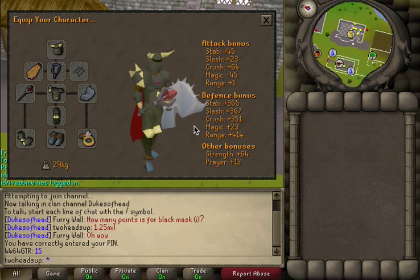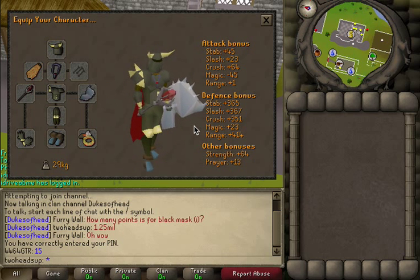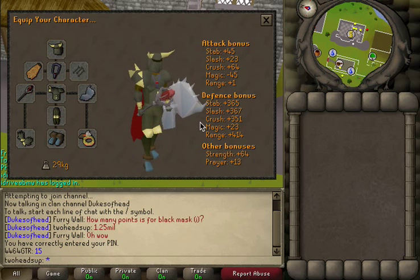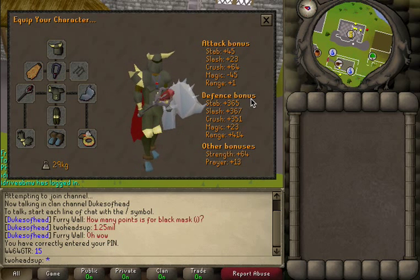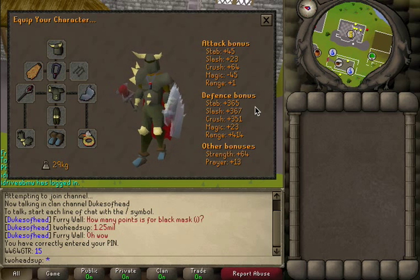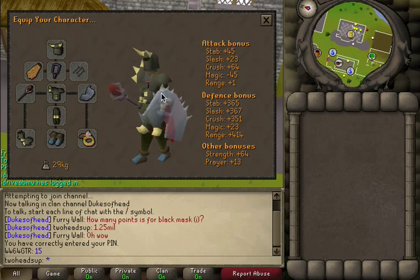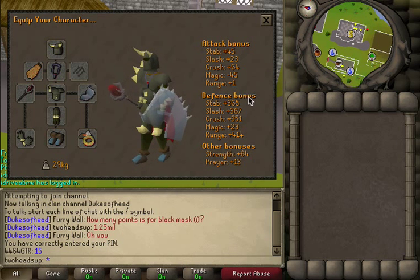All you need to do is post a comment telling me whatever weapon gives a higher range defense than a Void Mace — a Void Mace gives a plus 2 range defense bonus. If you find a weapon that gives a higher range defense bonus than a Void Mace, I'll give you 300k. Just post a comment, tell me the item, the weapon, tell me its range defense, and of course leave a like on the video — it would be much appreciated.